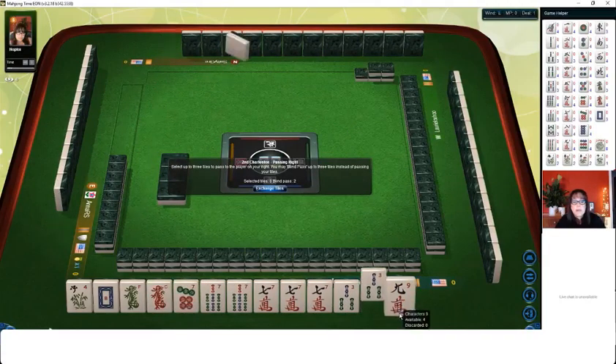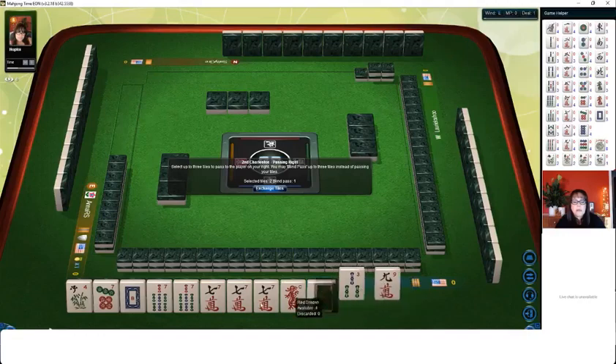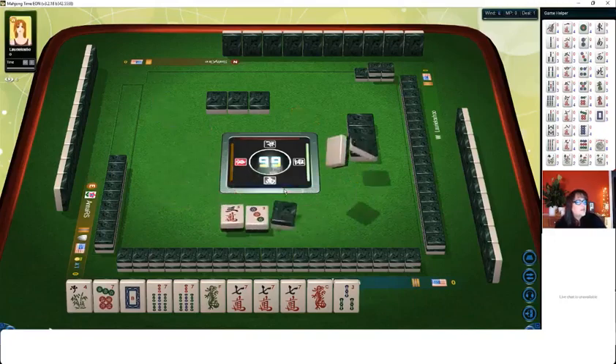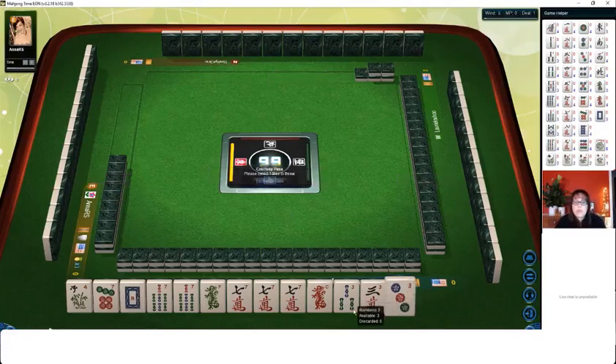We got a red dragon, so now we have to make a choice. I would not pass a pair, and we have all the tiles we need. I would not pass a flower. I think I'll pass one blind — we're just going to pass two. We keep getting threes, and passing like numbers in my opinion is almost as bad as passing a pair. The only time I do that is if I'm playing a big hand and I'm very close to being ready — and I'm not. So I'm just going to pass one tile, and I believe three bams were going around, so that's what I'm going to give.